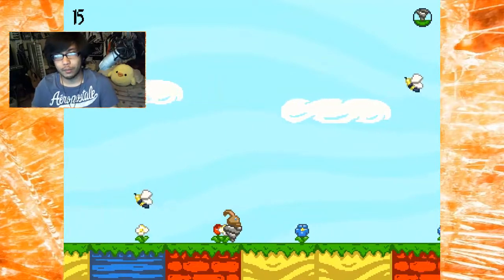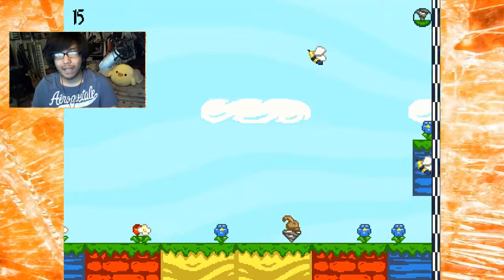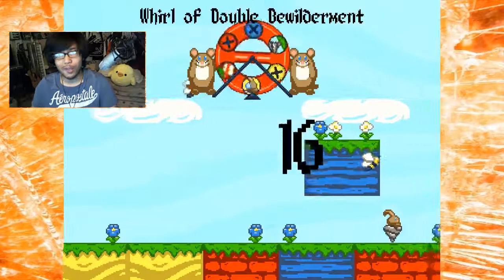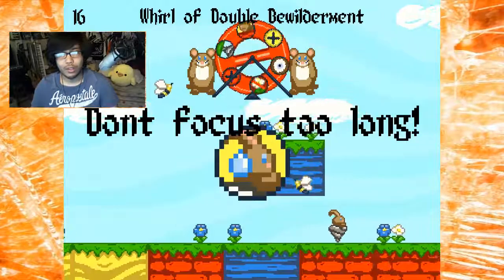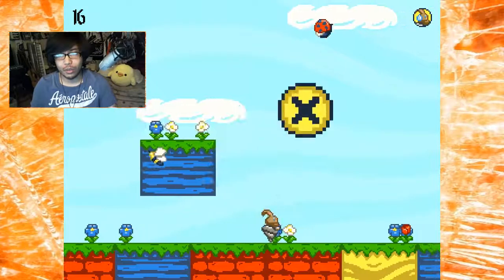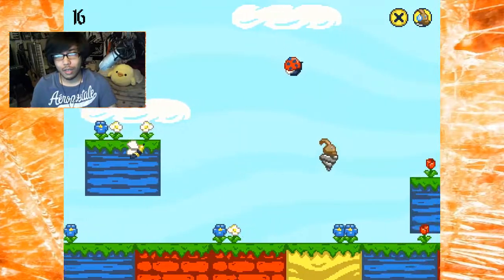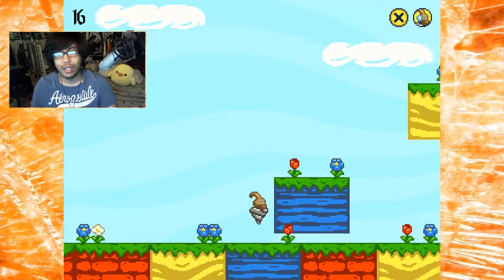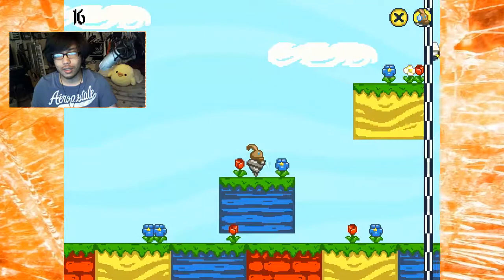Focus while grounded — oh, does that mean I can't focus in the air? That's fine, I don't do it anyway. But why didn't I lose at that one point? Don't focus too long, and avoid yellow earth. So I can't focus for too long — that's fine. I don't even know what it means by focusing too long, but let's just not do it.